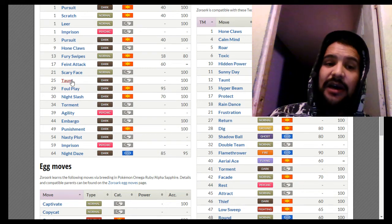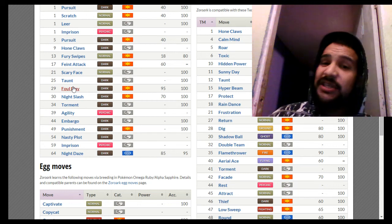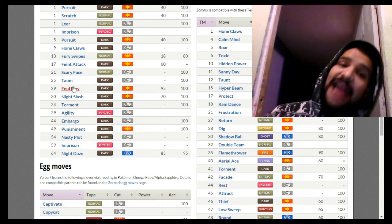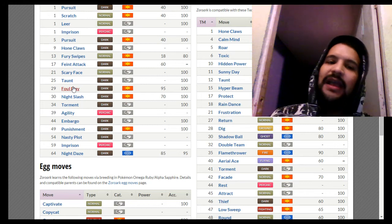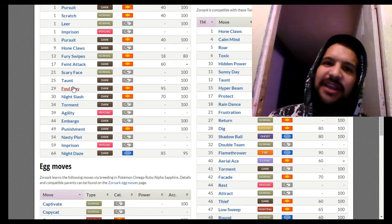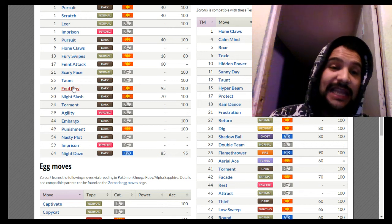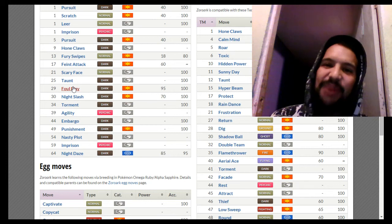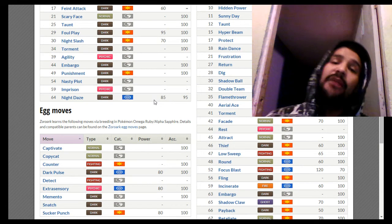Foul Play is also a very formidable move. Foul Play takes your opponent's Attack stat, so even as a special attacker you can have Foul Play on your set and do gargantuan damage. If you're faster than an opponent who just used Swords Dance and they don't have a priority move, you can use Foul Play and likely decimate them. If they set up a Swords Dance, you are going to absolutely wreck their Pokemon if you're faster.